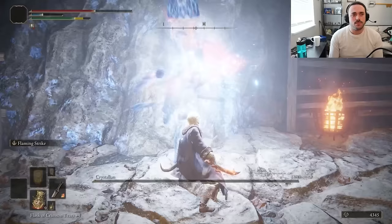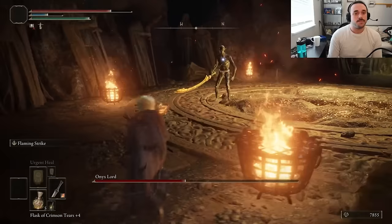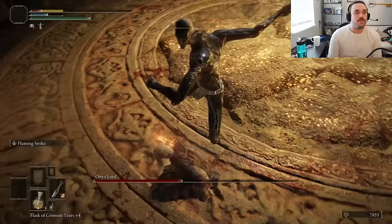Bosses like the Crystalian. More stones in the Sealed Tunnel. Onyx Lord is a bit more of a problem — while the knife has good damage, its poise damage is the worst of any weapon type in the game, so every hit is a trade. And kids, that's why you want 40 Vigor.